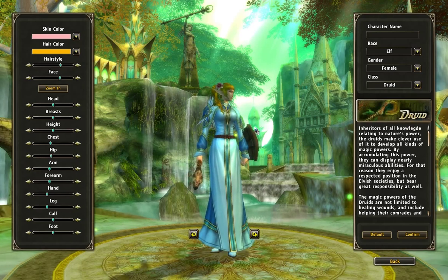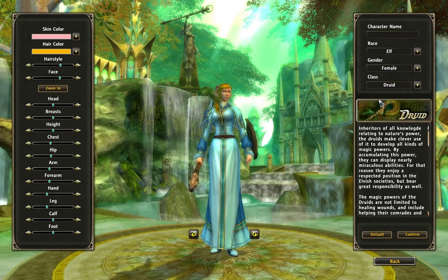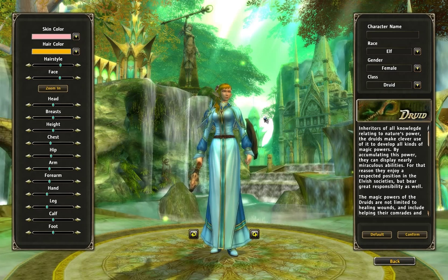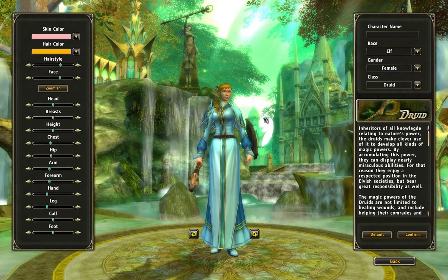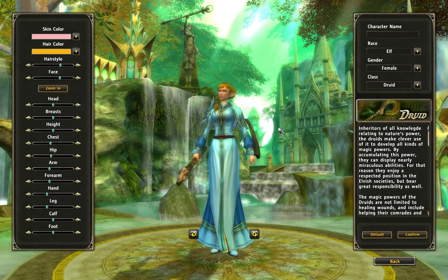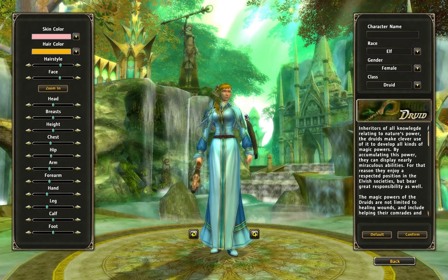We'll go with the Druid. Druids are not like WoW where they can shapeshift. Druids in Runes of Magic are basically healers and DPS — it's like a mage and a priest rolled into one. They're not as good as either one by themselves, but they have everything, so they have to make a compromise in power.